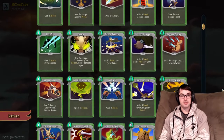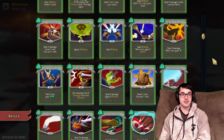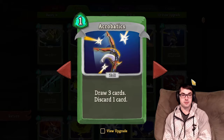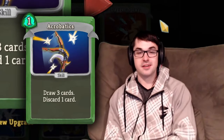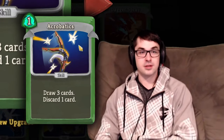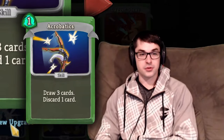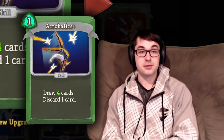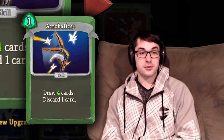We'll go right from the top. I might be grouping some of these as I discuss them, since some of the Silent's commons are fairly similar. Starting with Acrobatics — I really like this card in the mid to late game. It's a draw three, discard one.